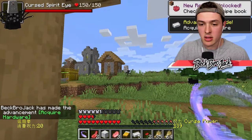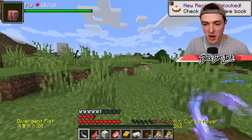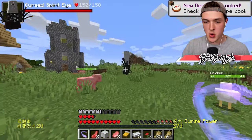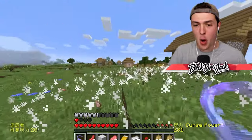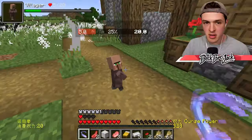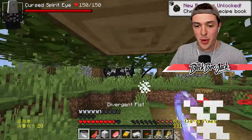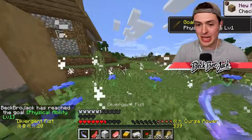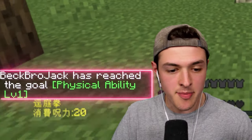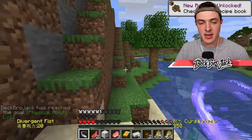What is that thing? That thing looks nasty. So we have a cursed eye spirit — I don't know if this drops Sakuna's finger, but it's worth a shot. Oh my goodness, I don't think he's friendly. Baby villager, you might want to go home now. It's about to get nasty out here. We just got an achievement: Physical ability level 1. I'm getting beat up and somehow I'm getting stronger.